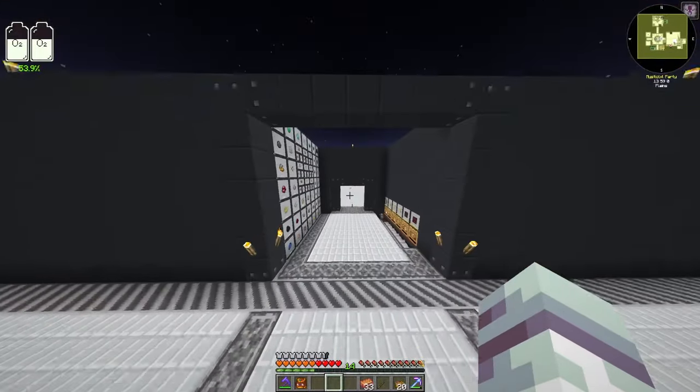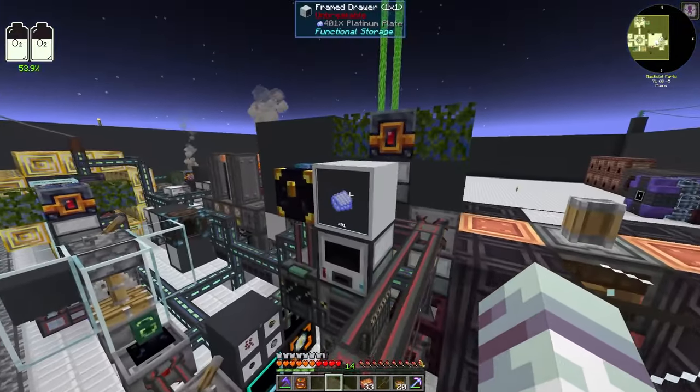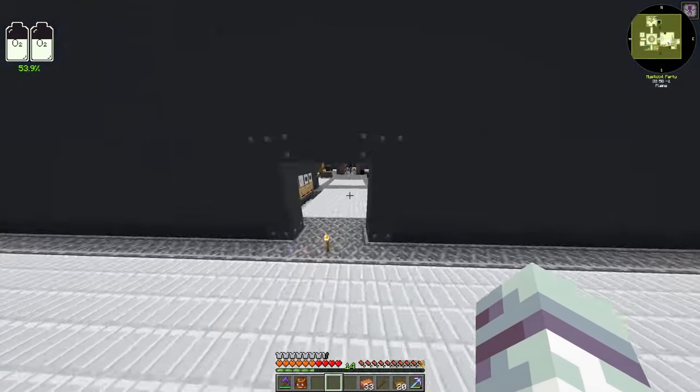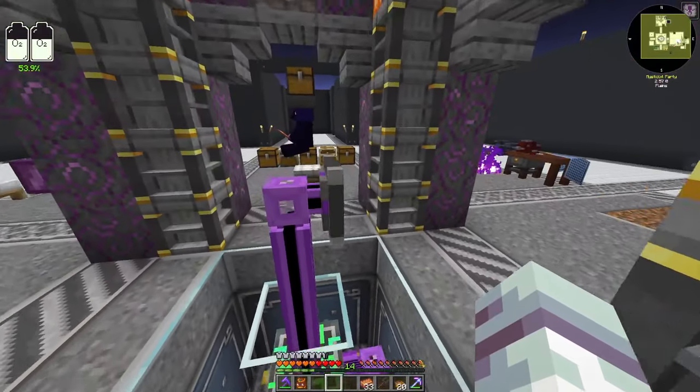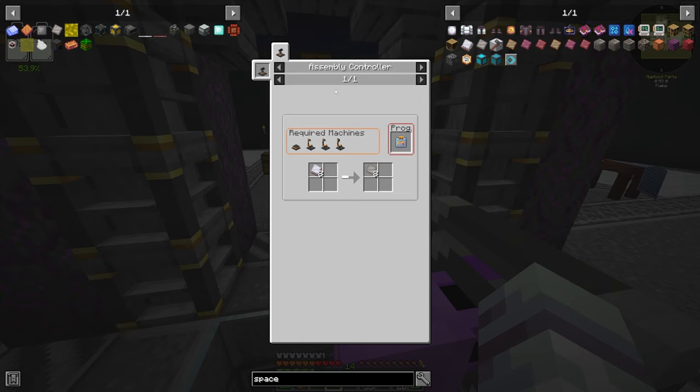I'll make some more Nitro TNT and once our platinum plates are done - we're about 200 short of 624 - and we have enriched carbon covered. The space plating blocks - I have 512, so I need to make a bit more space material and throw it into our assembly controller. Then we should be good to make our Mars rocket, or at least most of it, and maybe blast off into space for episode 21 to see what we can get done on Mars.